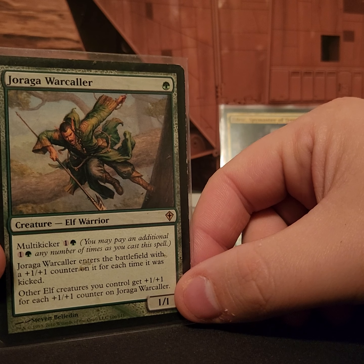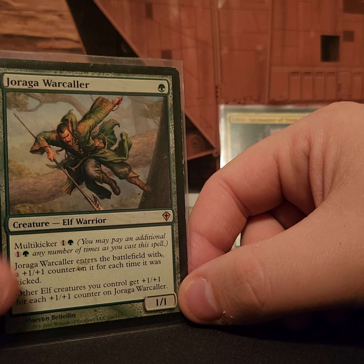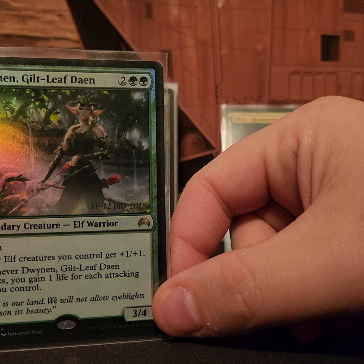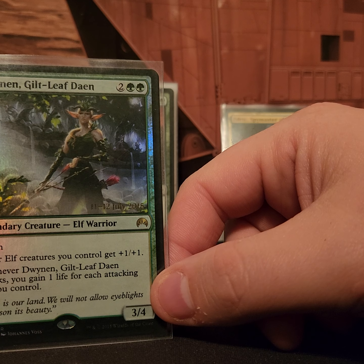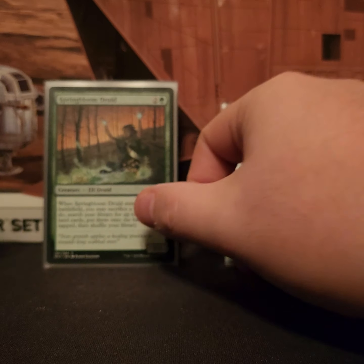Dragonlair War Caller has the multikicker ability and other elves get plus one plus one for however many times you kicked him. Dwynen gives all elves plus one plus one and you gain life for each attacking elf you control, which works really well with Edric's ability.